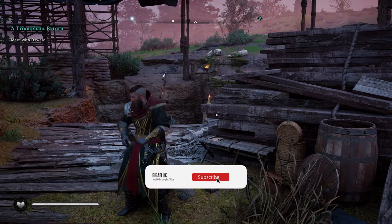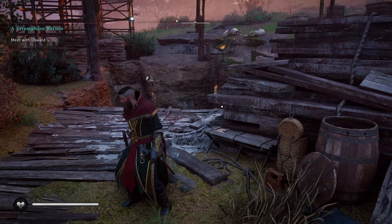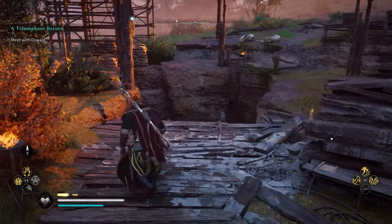Hello everybody, welcome back to an Assassin's Creed Valhalla tips video. Today we're going to get the Treasure Hordes of England, which you will also need for Excalibur. There are eight of these.